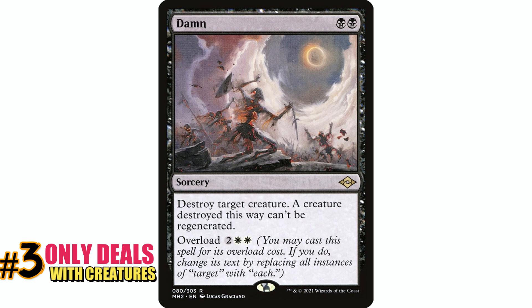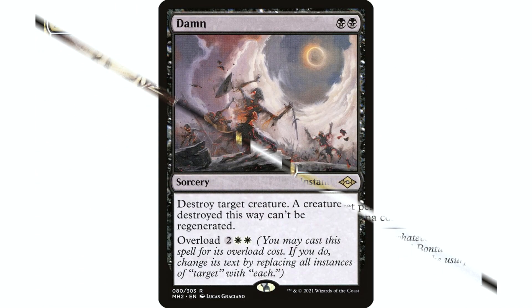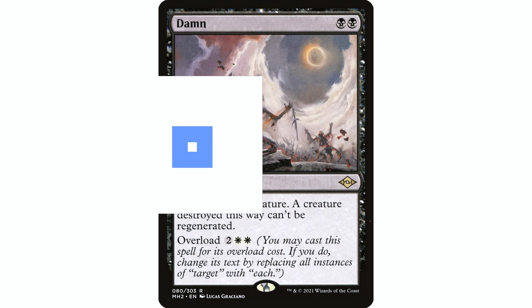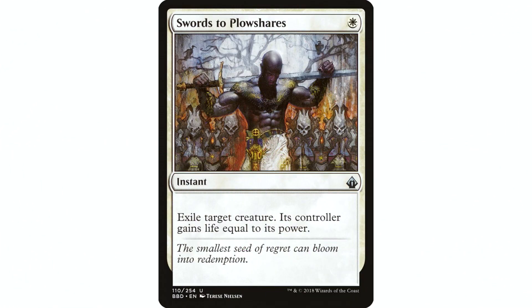Really the main reason I don't like Damn that much is because it only deals with creatures. Yes it's targeted removal or a board wipe for creatures, but that's it. In Orzhov colors there's so much fantastic removal that deals with all permanents that I'm not going to find room for Damn. Being able to hit all permanents is so important. I think people focus a little too much on creature removal when it comes to their spot removal.